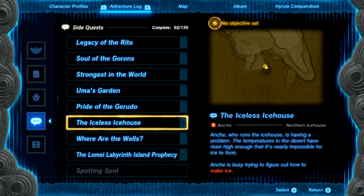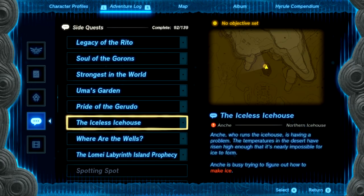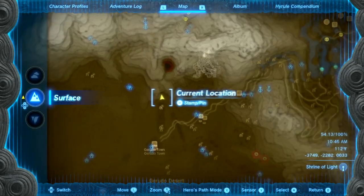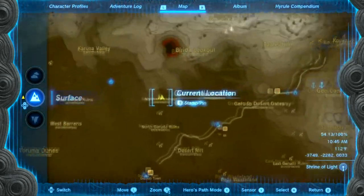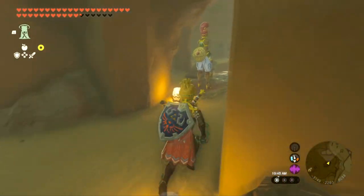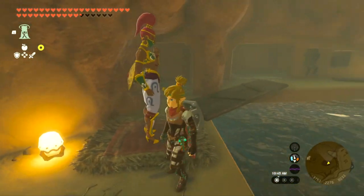Hey, listen, I'm going to do the Iceless Ice House. If this video helps you, please like it and don't subscribe to me. If you're wondering where the quest starts, this is where I am on the map in this northern ice house. It's going to be this girl in here — she's going to tell you she needs to make ice.